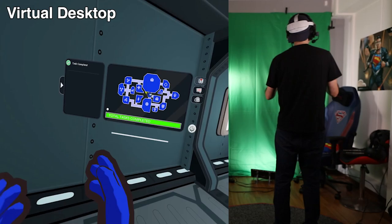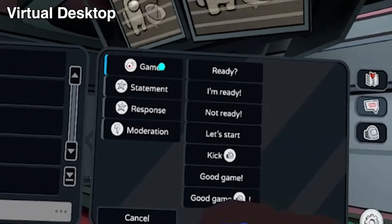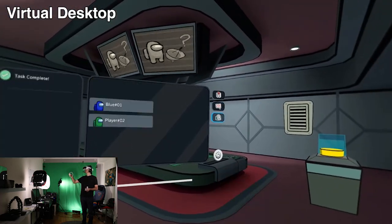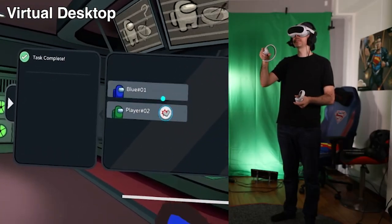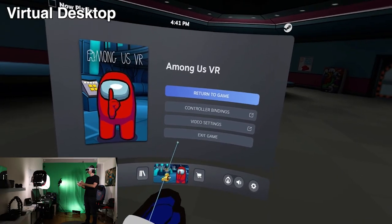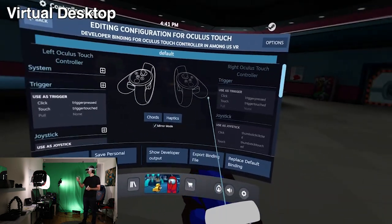Among Us VR has a very intuitive map that works well with the Pico 4. When the map is enabled, it appears as a pop-up and by rotating the controller you'll see a directional arrow, or by moving your body physically it tells you which way you're facing — very useful. You can also see all other players in the level and have the option to ban, kick, or mute them.